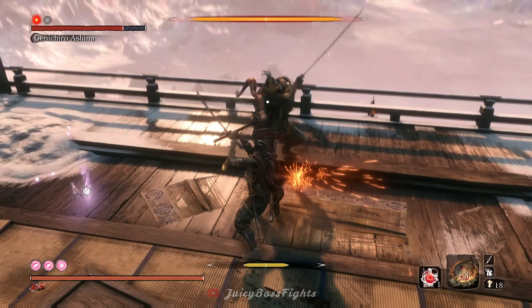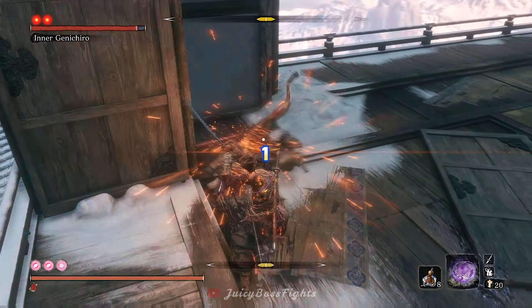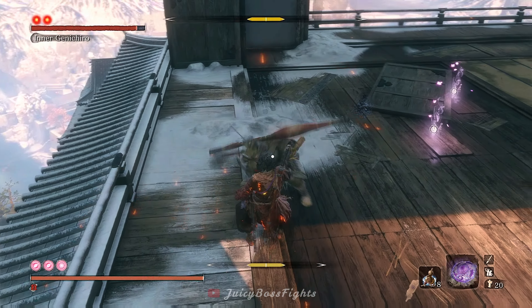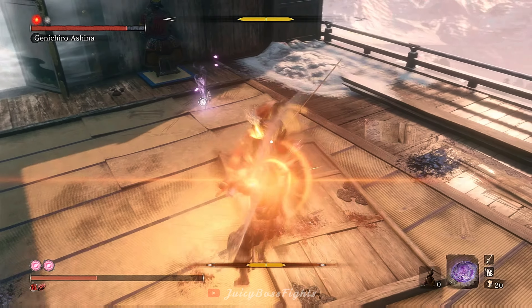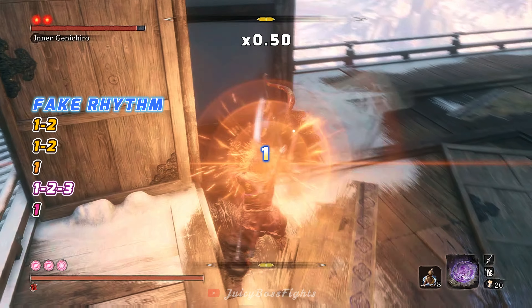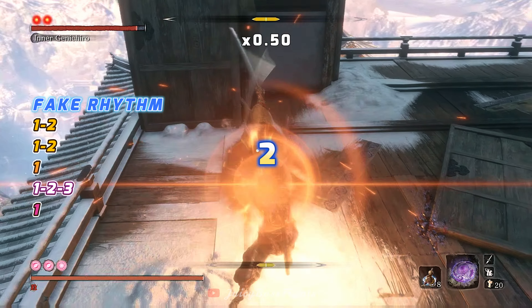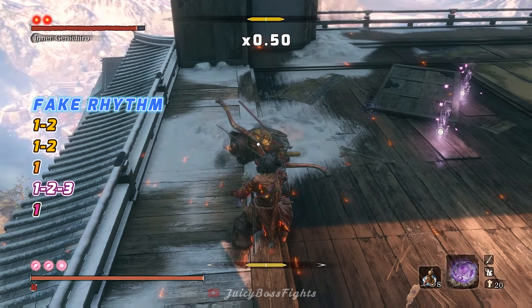Next up is Genichiro Ashina, who has arguably the hardest combo to parry in the whole game. You might think it's easy, but I'll show you why you're wrong. When you play without Kuro's charm — likely in new game plus — you'll have a Japanese symbol next to your HP, meaning that when you block, you'll lose chip damage on your health. Most people don't realise that they're actually blocking the 7th or 8th hit of Genichiro's flurry combo, as indicated by losing HP. Let me know in the comments your thoughts on this and what your hardest move was to parry.